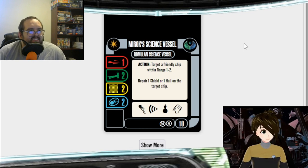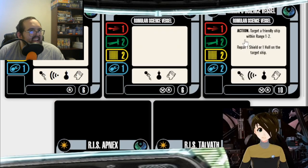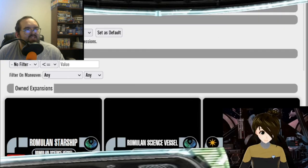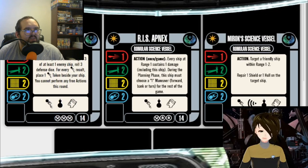The science vessels — your Talvath, your Apnex — these are ships you've got to maybe experiment with. The Talvath has this weird ability where you're essentially gambling. It's an action: if you're within range 1 to 3 of at least one enemy ship, roll 3 defense dice. For every evade result you roll, you get an evade token. So you might get 1, 2, or 3 if you're super lucky, or you might get 0.